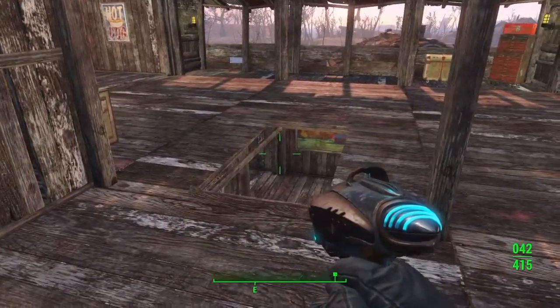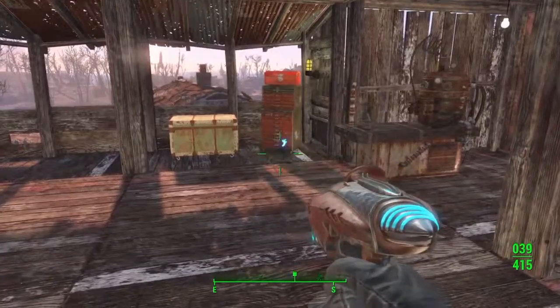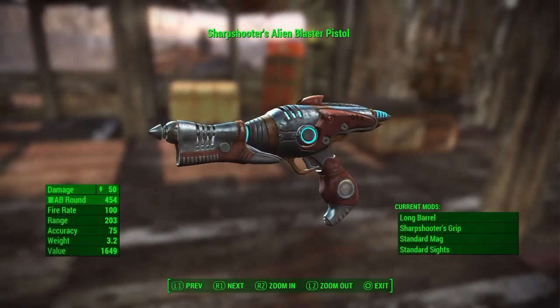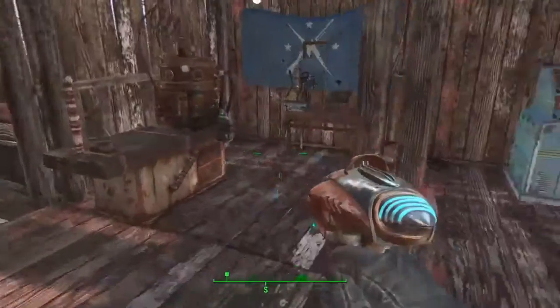Sorry, I left my alien blaster at the house, but pretty much this is it. It looks completely different and the stats aren't as good as the original one. You get about 500 ammo — I took a Legendary Deathclaw out with that. It came with 44 bullets because I just fired two.